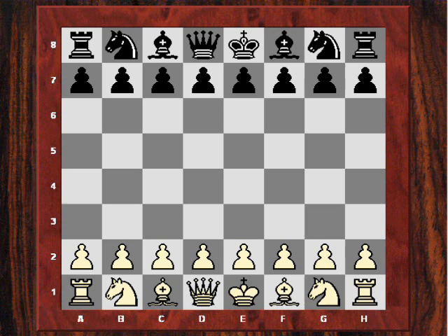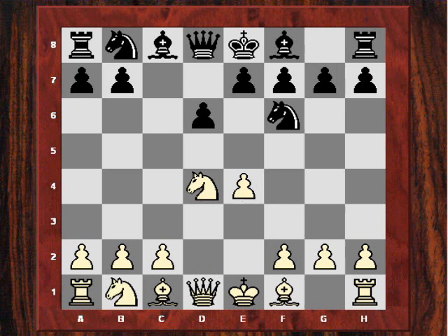Hi all. Our instructive game today is the F5 breakthrough. Playing white was Michael Adams and playing black was Veselin Topolov. The year was 2006. It was the Chorus We Can Z tournament. Adams played E4 and Topolov steered towards what is known as the Scheveningen variation in Sicilian.